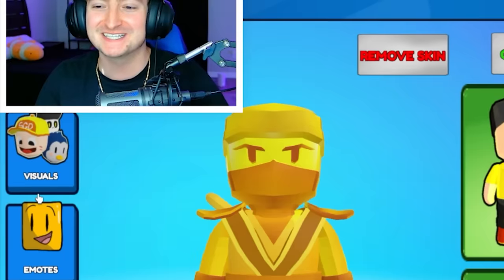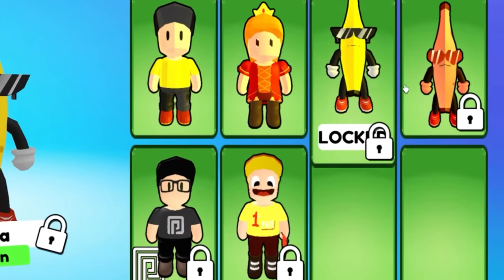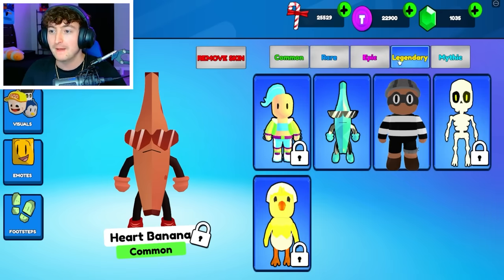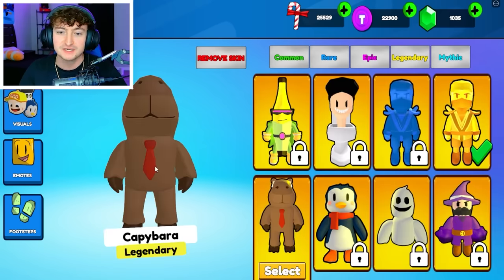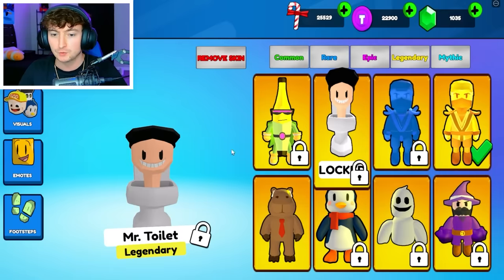Let's just take a look at the customization screen. There are a bunch of different skins that we need to get. I don't know how many we'll actually be able to purchase, but we do have a few from the last episode that we filmed, including the Capybara and the Golden Ninja, which is super cool.